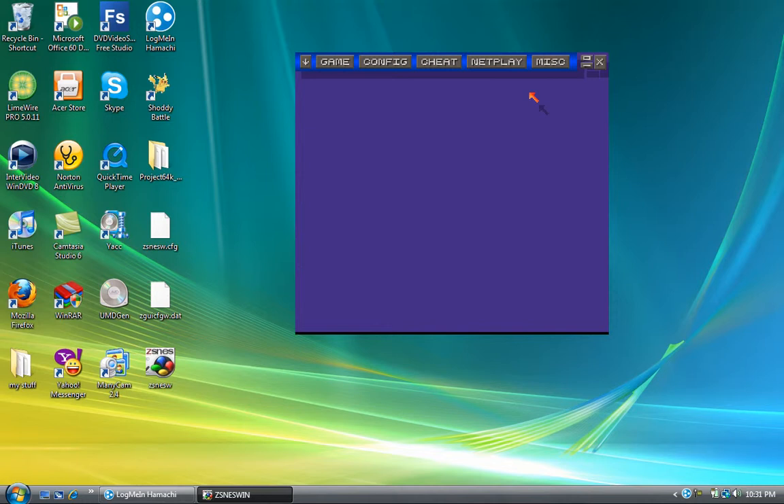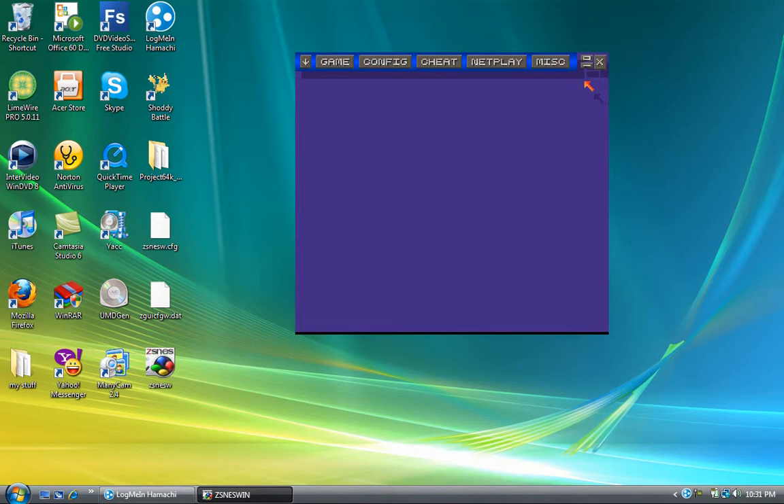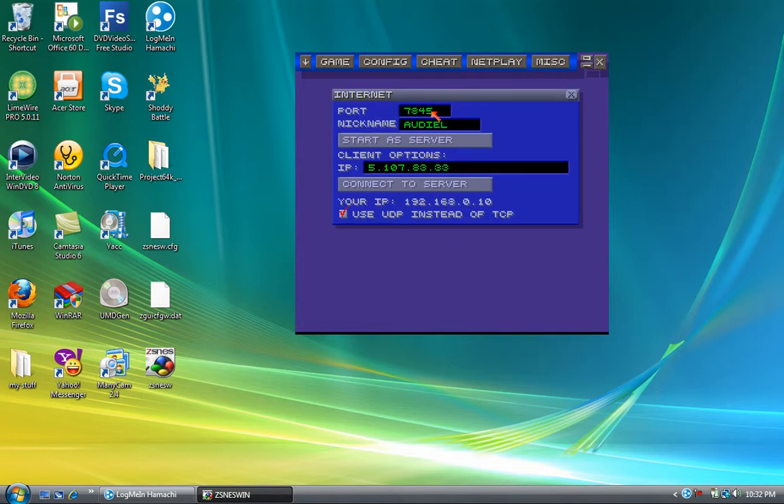Second, you have to make sure everyone has version 1.42 — that's the version you need. Share it with your friends. Three: whatever game you guys want to netplay, you have to make sure it's the exact same game, not downloaded from a different website or from different friends — the exact same one. If you need to, give them the specific link where you got yours. Follow those rules specifically or it will not work. Make sure your port is 7845 — all your friends should have the same port if they have version 1.42.